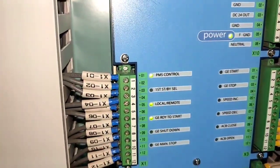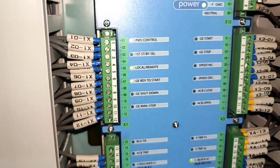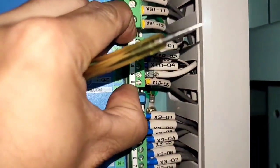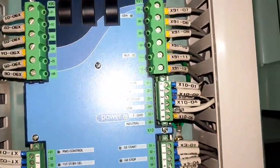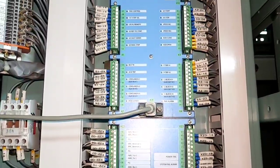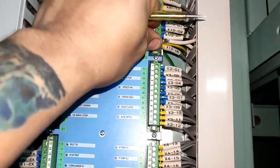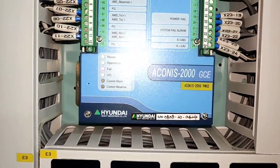For the local control and generator ready status, the output must be the same going to that display. The solution: I remove the power supply because I need to reboot this PMS controller so that it will give correct data going to the display.